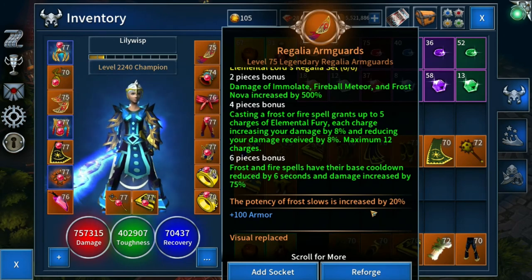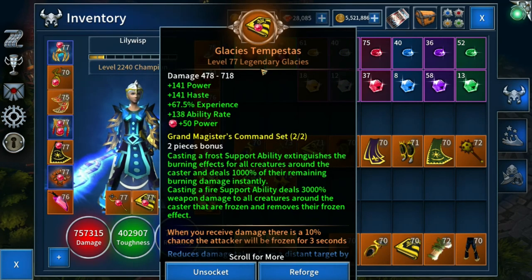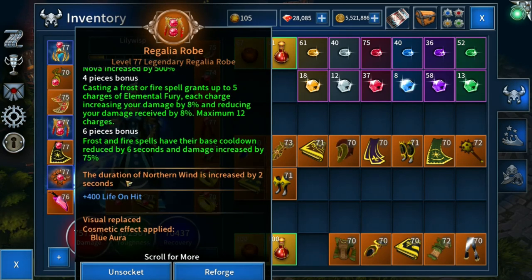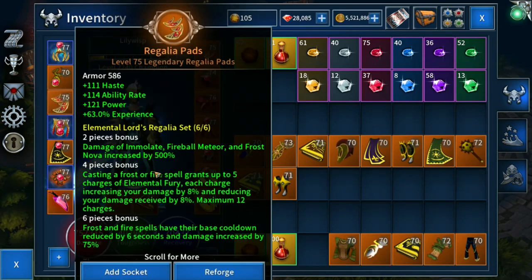If you're looking at building your first ELR armor set, the very first piece you should look to build — assuming you're getting the Grand Magister's Command weapons set, so the Igneous Pillar of Flame and Glacius Tempestus weapons — I would recommend the Regalia Robe first, for that Northern Wind duration increase. After that, if you're building a Death From Above experience farmer and you're new to ELR, you'll probably want to get the Regalia Pads as well.